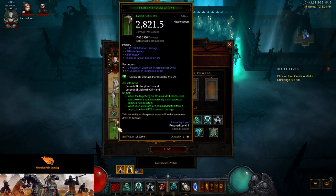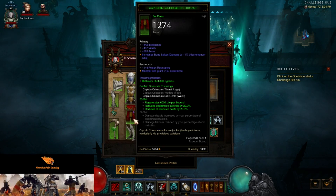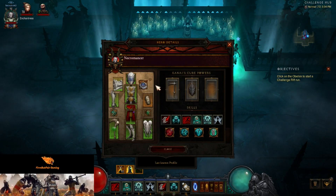We have the Jesseth Arms — main hand, off hand combination. So when the target or Command Skeletons' target dies, they automatically attack a nearby target and deal 400% more damage. We are also wearing 2-piece Captain Crimson, which gives us 20% cooldown and a resource cost reduction.